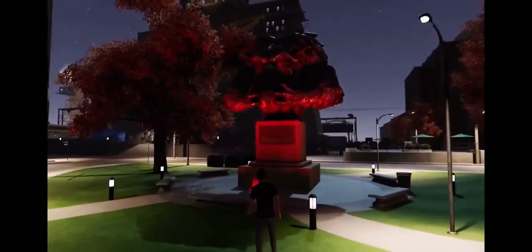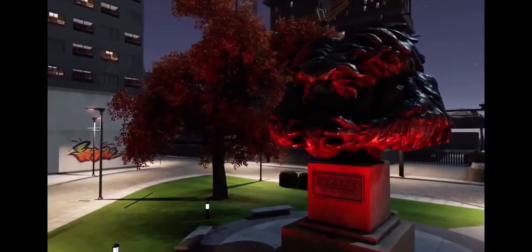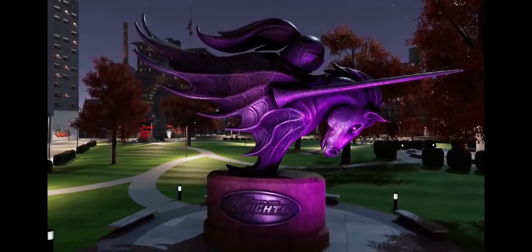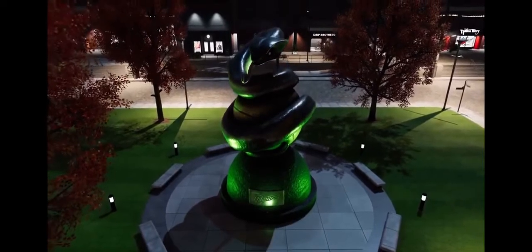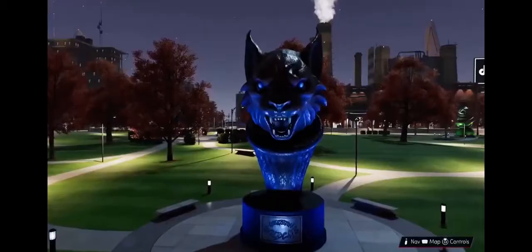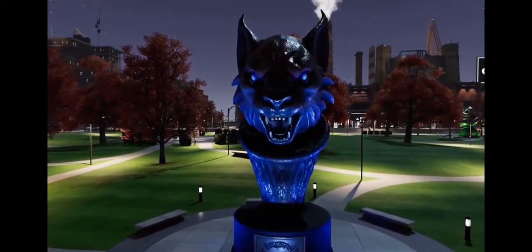Let's run through them. Beast of the East — love the mascot here, very intimidating, they are the beasts after all. Here are the Knights — I like how the head of the Knight is a basketball and the fur of the horse is a basketball. Very compelling job. Here's the South City Vipers — really cool how the Vipers wrapped around the basketball. And then finally the Western Wildcats, again with the integrations of the basketball and hoop.